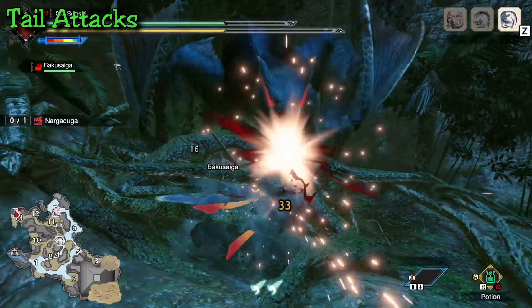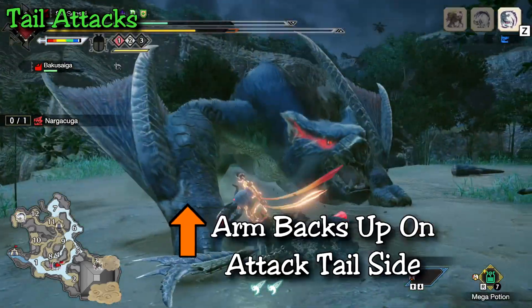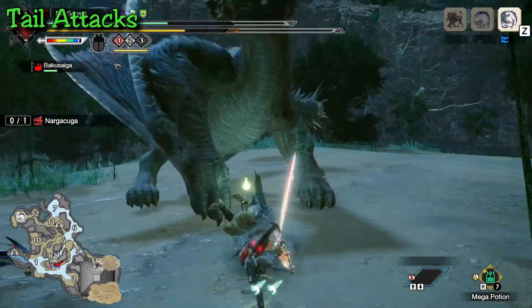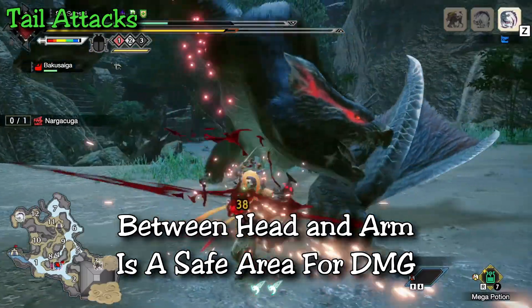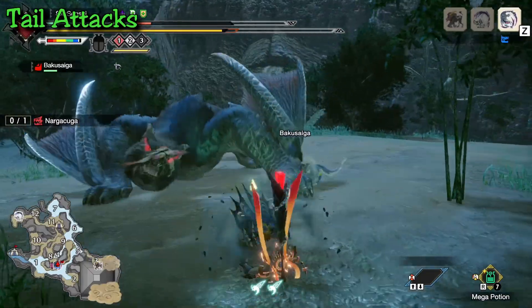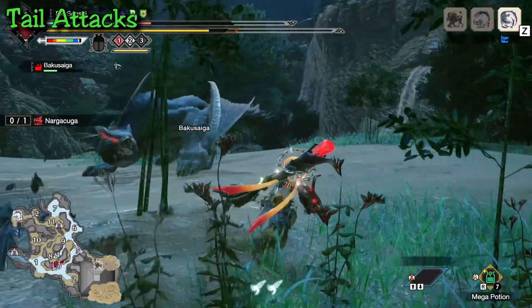You can also be safe on the attacking wing side, but it's a little more risky if there's geometry in the environment or he shifts around. Between the head and arms — deep in that cubby — you're always safe. He can do this attack from both sides but never in subsequent fashion, so just watch which way his arms move, go to the other side, and you're clear to damage the head.